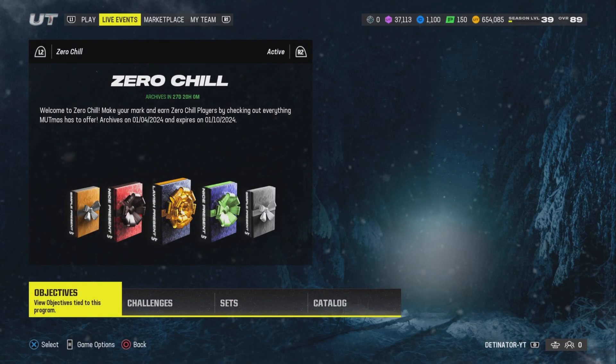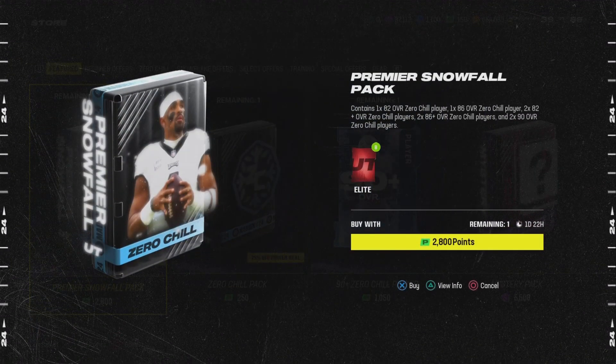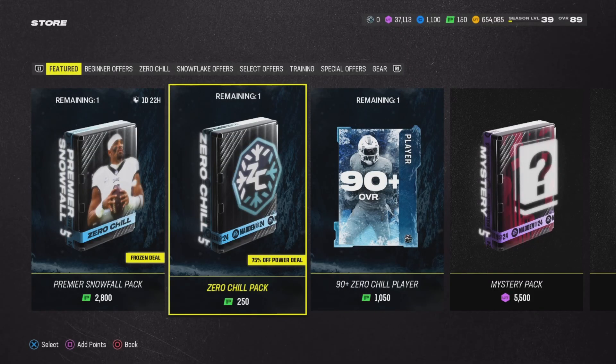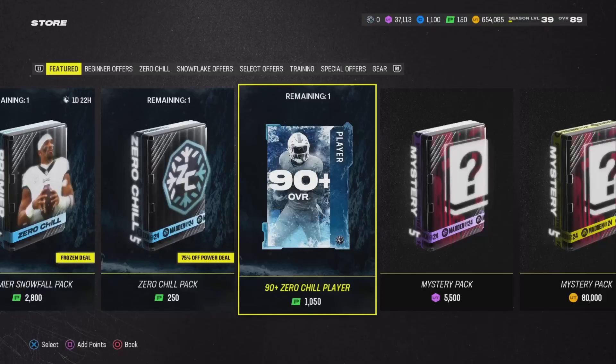In the store, let me see what they got. There's a one-time offer: 82 plus one time, 86 straight up — 282 plus. I think that 86 is 86 plus. No, they already give you 286 plus. Okay, you're guaranteed after that 290 overall. I don't think it's worth it, man. Then they have a discounted pack — probably 250 — and they do have 90 plus. This one's kind of looking good.